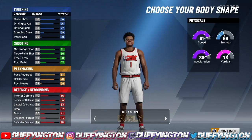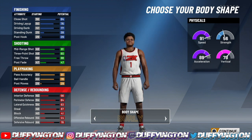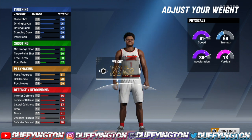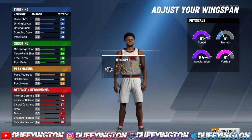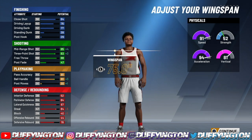For the body shape, you want to rock with burly. Burly equals better bump animations in the game — I've used slight builds, compact builds, and all that, but burly gives the best bump animations. For the height on this build, do not touch it — leave it at 6'3". Trust me, this build is valid at 6'3". For the weight, bring it all the way down to 170 to get that acceleration and vertical up. And for wingspan, go lowest wingspan.